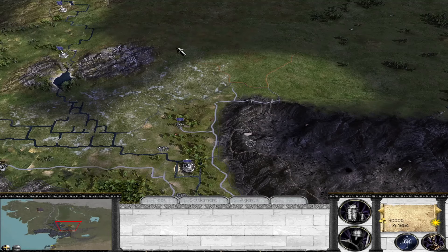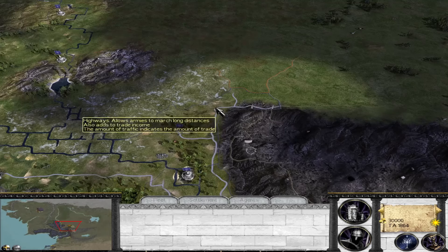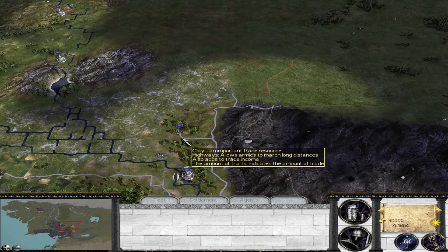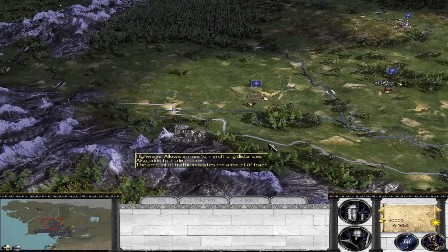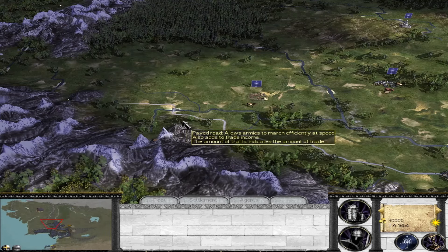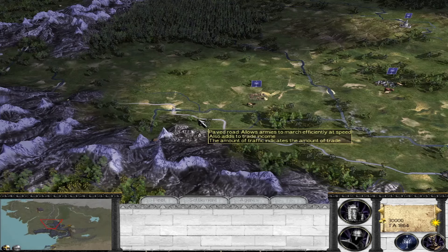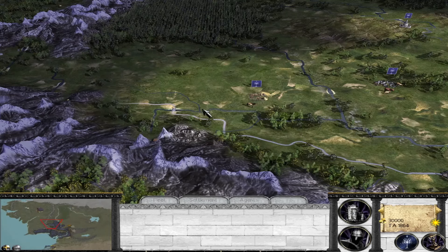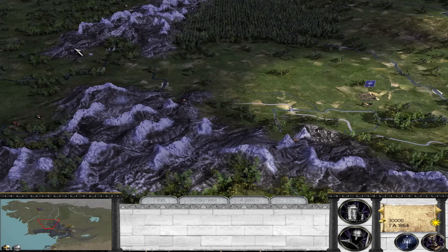As Gondor, you're going to have to defend both the Anduin and northern Ithilien against the Wainriders of Rhûn. If you fail to do so, you'll quickly be facing a siege either in northern Ithilien or in exposed settlements in Calendardhon. Calendardhon looks quite a bit different from the Fourth Age — there's no Edoras; that would not come until about 700 years in the future. So who is in the region apart from Gondor? Didn't Gondor control all of this territory? Well, yes — we'll discuss this in more detail in a future video on the Chiefdom of the Éothéod.